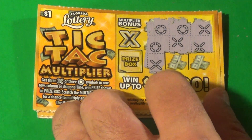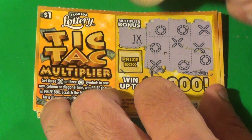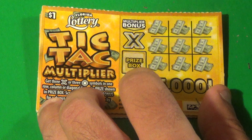We have 3 X's diagonally, so this one is a winner, and we're going to multiply it by 1x. And $1 is the prize that we win there. On to the next ticket.